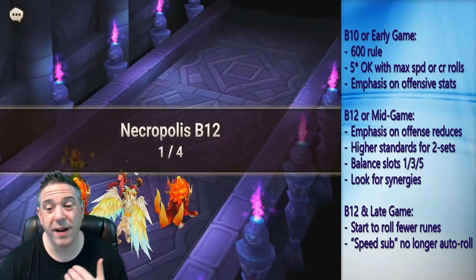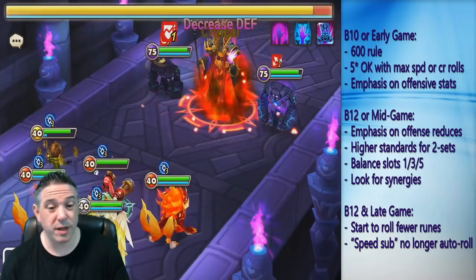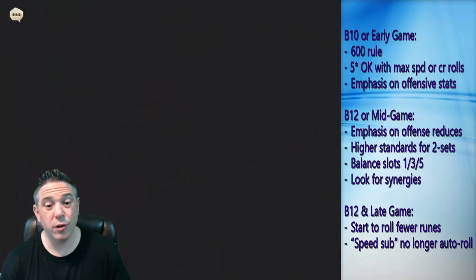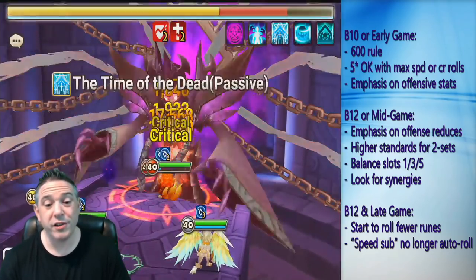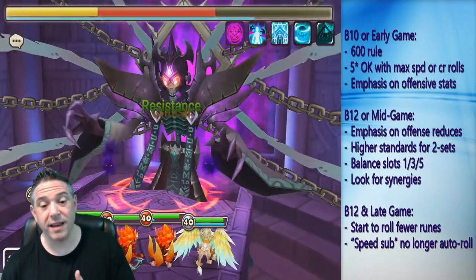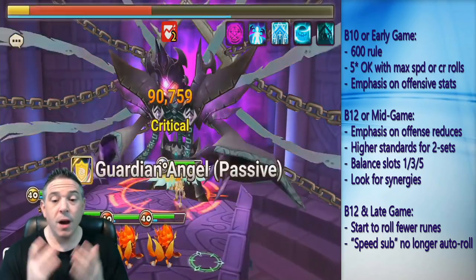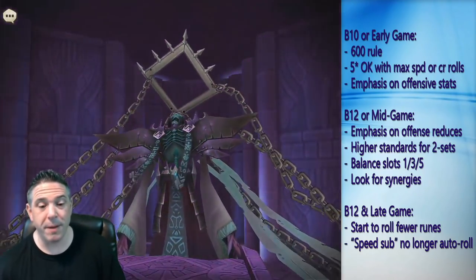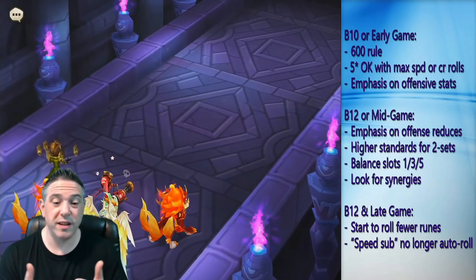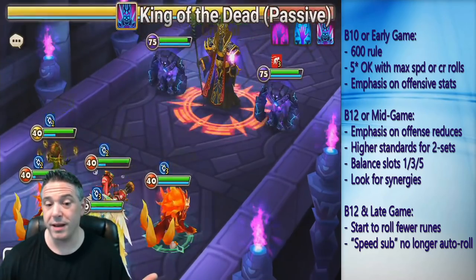On the B12s, you're going to start to have higher standards for your two-set runes. For a two-set rune, the question is no longer 'is this better than the worst rune in my inventory?' — the question becomes, 'is this better than the worst rune of that specific set in my inventory, or can it be?' You're really looking at the best case scenario: what's the best this rune can roll, gem, and grind? With a two-set, you can take your two best runes and make an amazing set, whereas with a four-set you need four strong runes to reach that same quality.